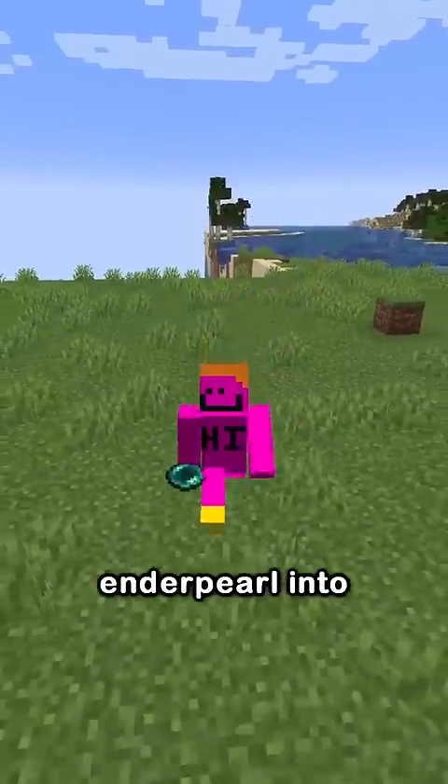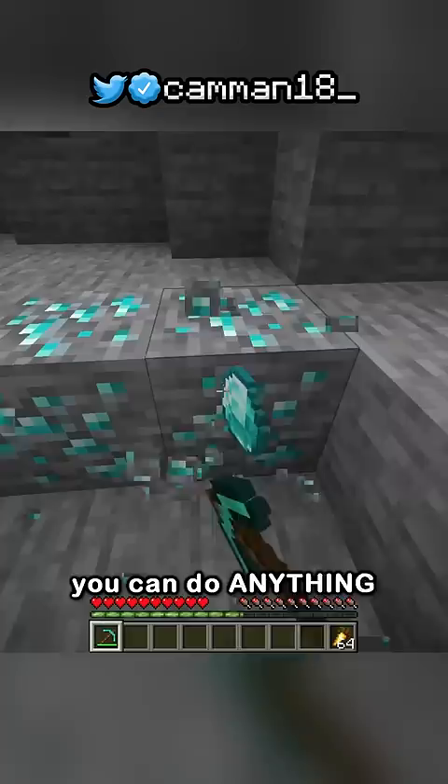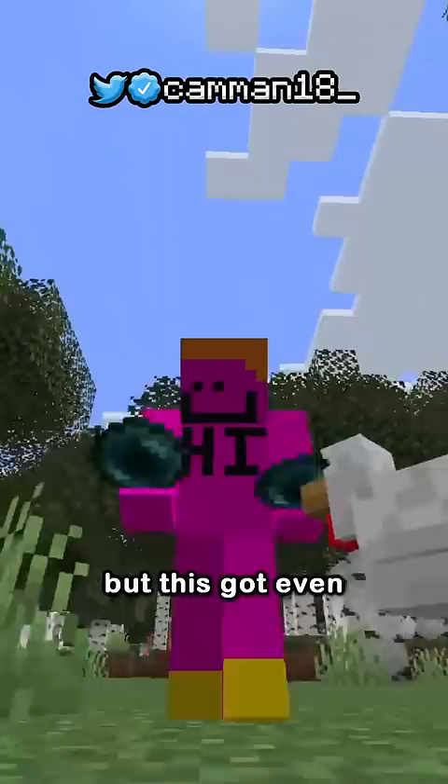If you throw an ender pearl into an unrendered chunk, it won't land and teleport you until you render it back in — a technique called pearl hanging by speedrunners. It's useful because you can do anything you want and be teleported back instantly just by cranking up your render distance. But this got even more OP in 1.18.